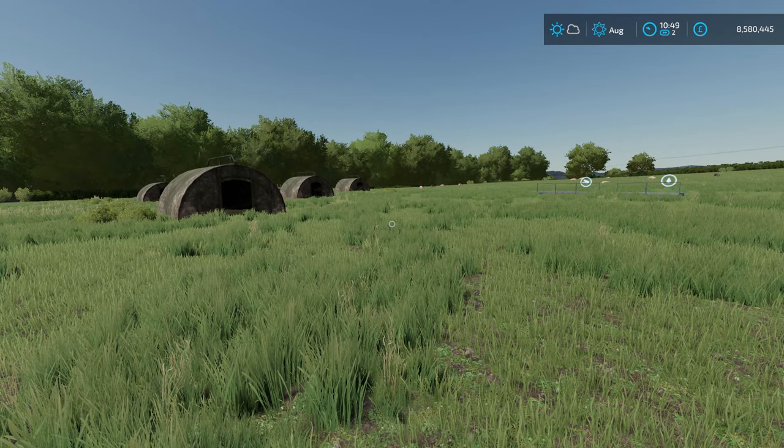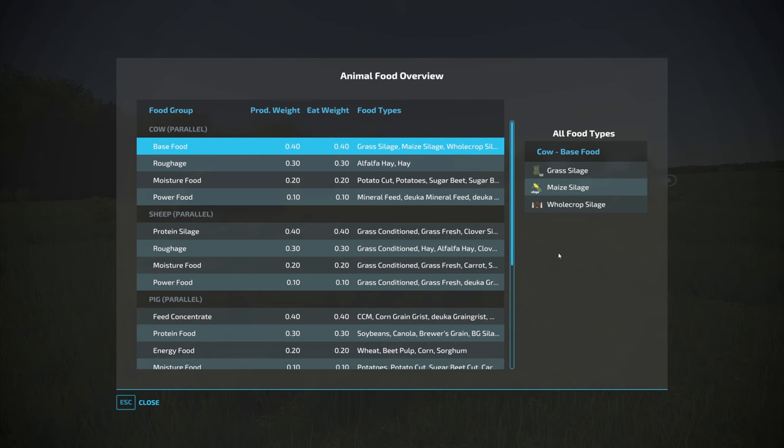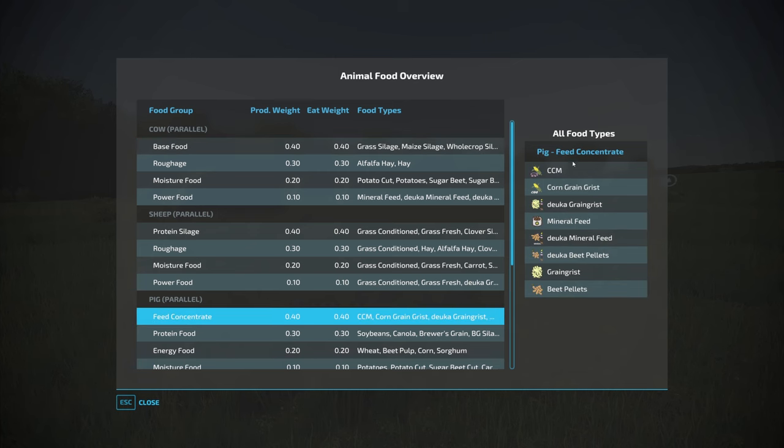So what do pigs eat with Maize Plus enabled? Pigs in base game are already relatively complicated — you had the four sliders already. With Maize Plus we still have four sliders, going down in the standard order of 40, 30, 20, and 10. That's made up of feed concentrate, protein food, energy food, and moisture food. Let's open up the animal food overview.